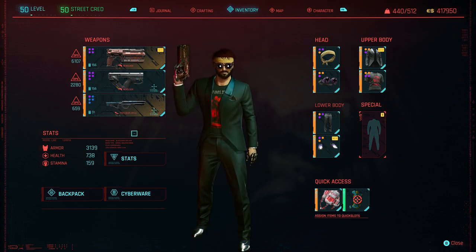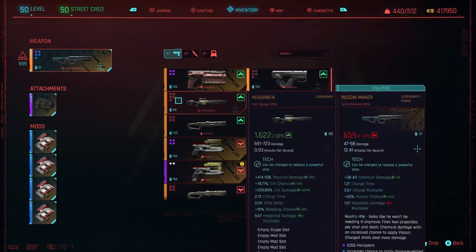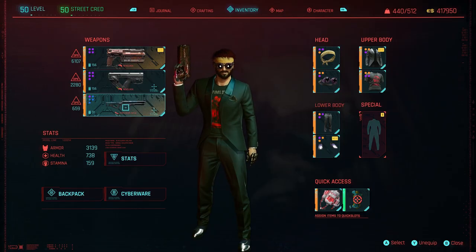My game has been glitching out all day — the stats on this aren't coming out. But this does a fair chunk of damage — I think it usually does about 20,000 on a headshot crit. The main feature with this is it shoots two bullets at once. This gun is the Widowmaker.